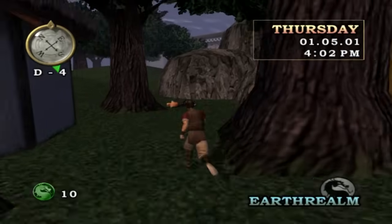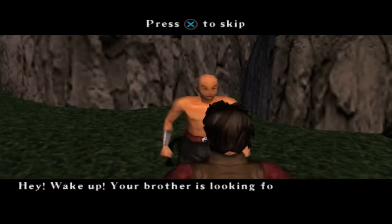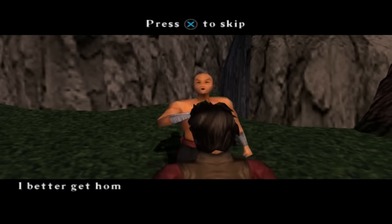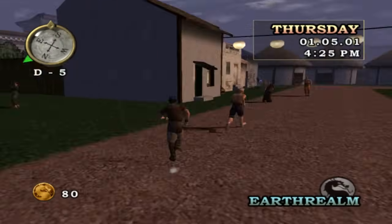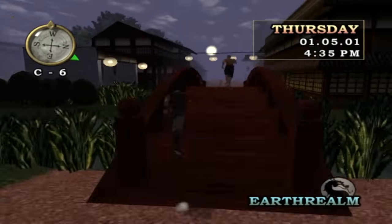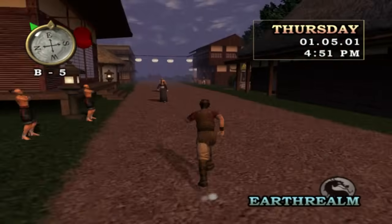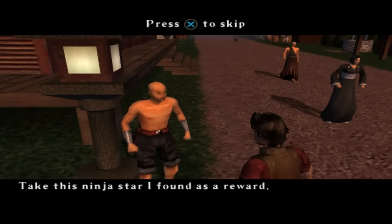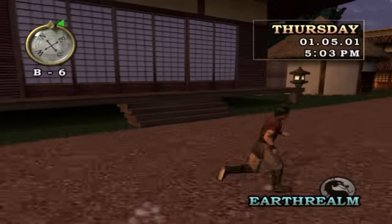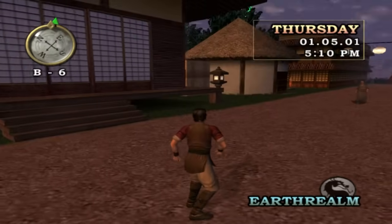Immediately outside of that hut you will see a guy laying down. Press X to wake him up. He says: huh? What? I better get home to do my chores. Remember that was a side mission we previously got and I said we couldn't complete it until a bit later - more specifically once you complete the second training mission of Bo Rai Cho. So we'll follow him back and talk to him. He gives you a ninja star as a reward. At this stage I can't remember what it's used for if anything - don't worry about it now because it serves no purpose for the Earthrealm village here.